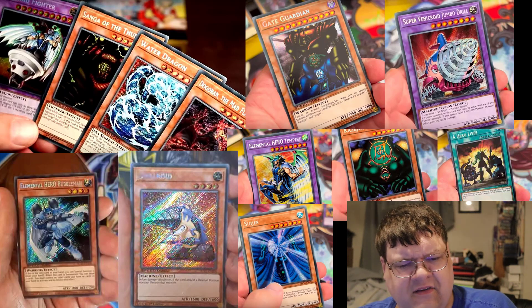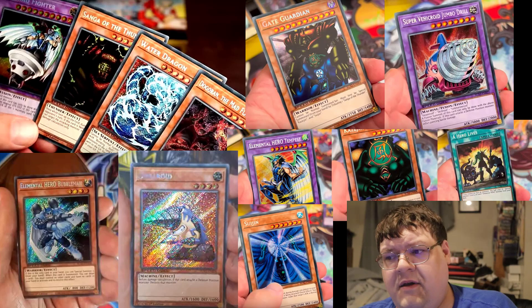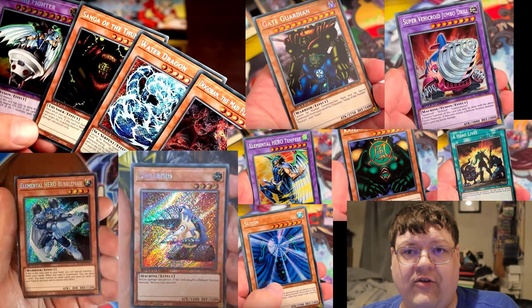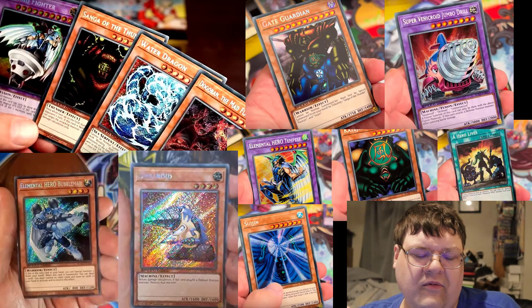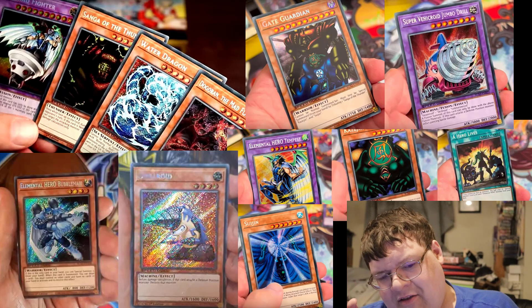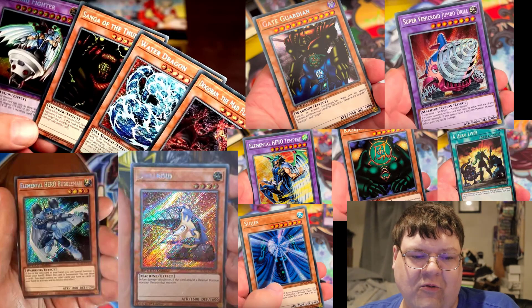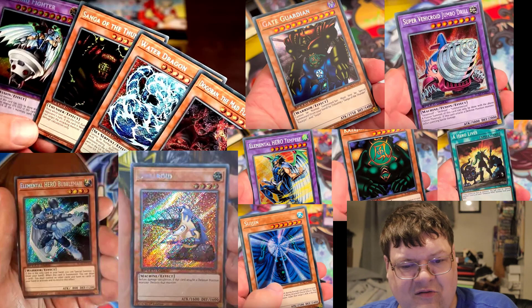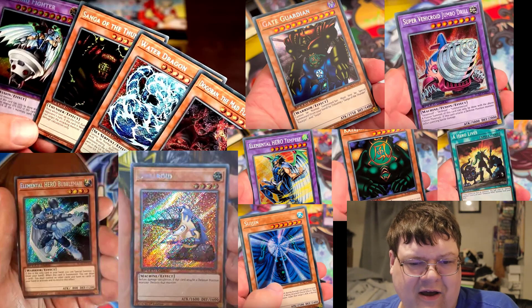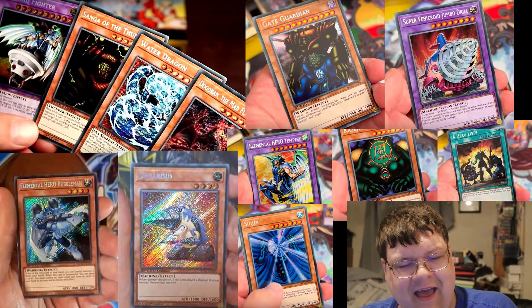UFO Roid Fighter and Tempest both got reprints in this — those were the chosen hero cards. It makes sense for the block of the anime that they're focusing on here. Cyrus Truesdale got his Drillroid. I'm happy that Drillroid did get a hollow upgrade after all these years. As somebody that played Drillroid in some very old formats, this is a pretty cool addition. We also got the Super Vehicle Jumbo Drill — I'm whatever about that, but it's kind of cool I guess.